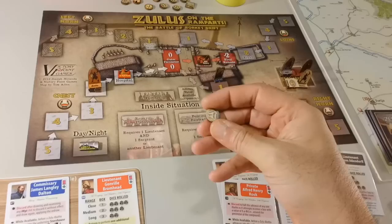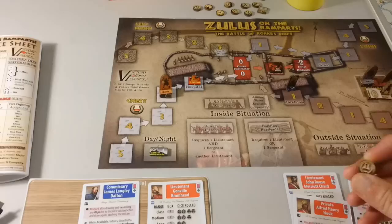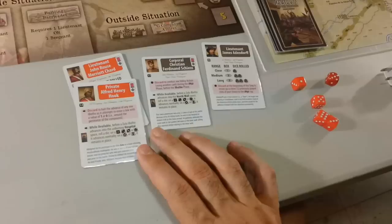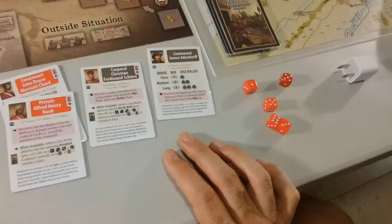Next turn. It reads left horn, one — left horn is nobody's there. So we have an action and we've got to try to fire this unit somehow. We pass on the actions. Next thing is card draw — need a volley here, and we have a volley. Our hero phase — we can put forth another hero. We're going to put Henry Hook forth.